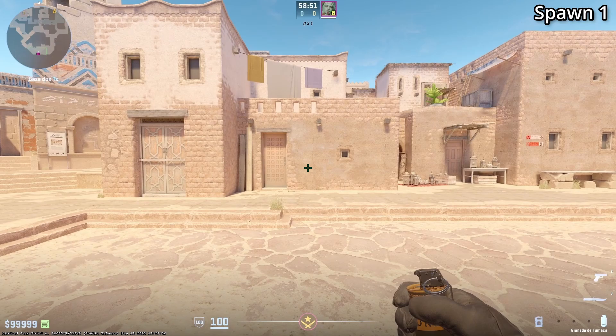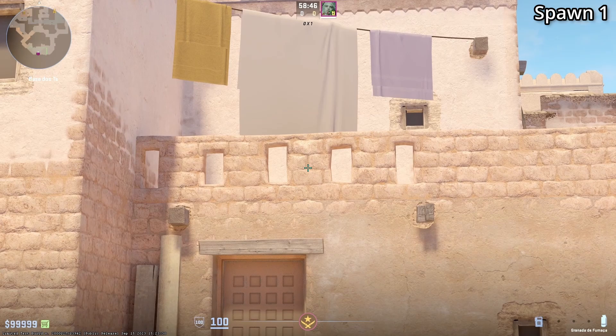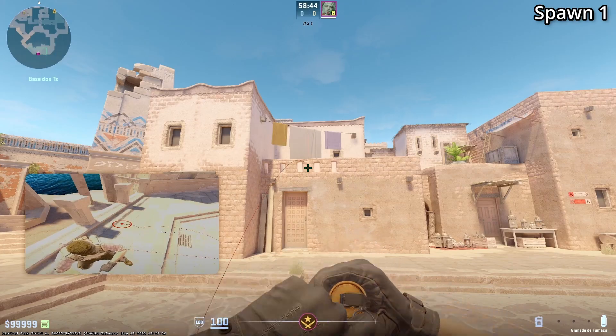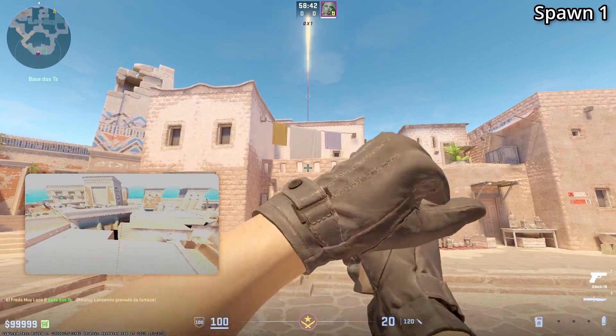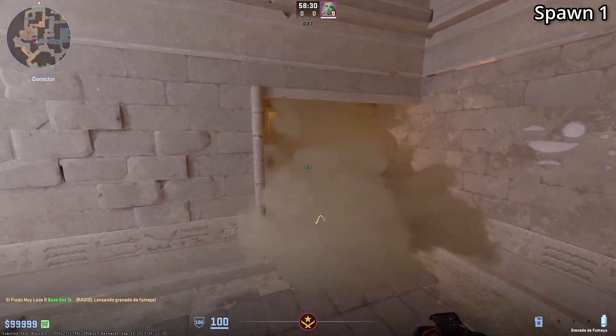Spawn number one: you are going to look for this line here on the wall and aim at the bottom part of the line, then jump throw. If you want to practice these smokes, I put the setpos coordinates in the description so all you have to do is copy and paste in console.